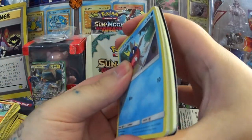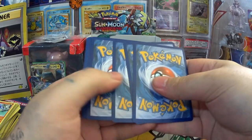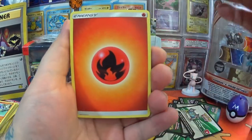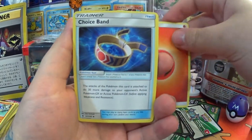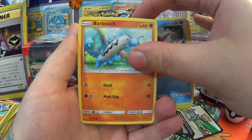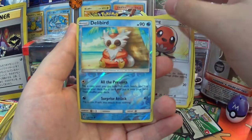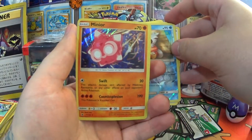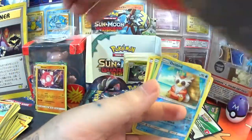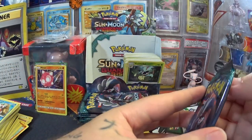Either that or I've used up all my luck — but if that is the case I'm still happy. If you look at part one you'll see the cards I got — not a bad little haul. Fire Energy, Choice Band, Altar of the Moone, Machoke, Crabrawler, Barboach, Phantump, Machop, Fletchling, Delibird, Reverse Holo, and a Minior — or as I like to call it, a Spiky Kirby. Regular Holo. You've got to admit it looks like a Spiky Kirby!